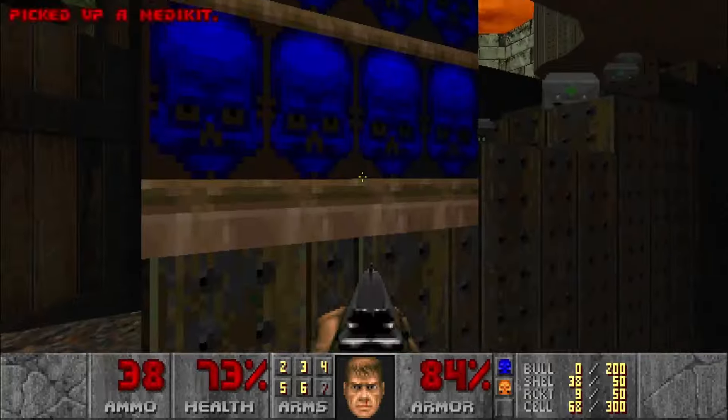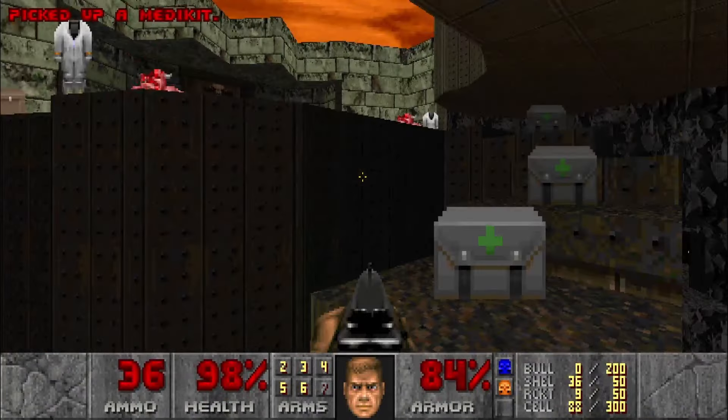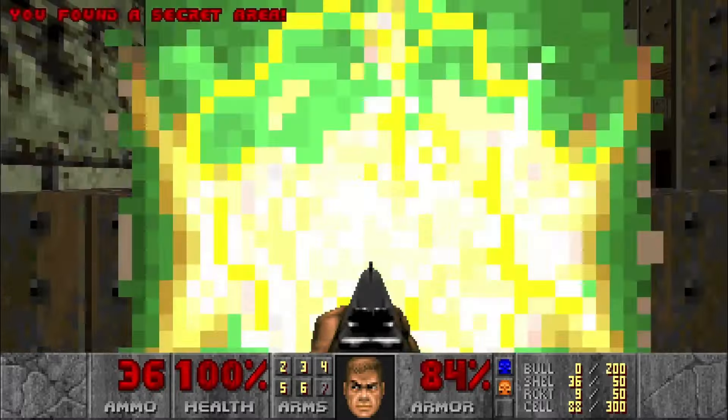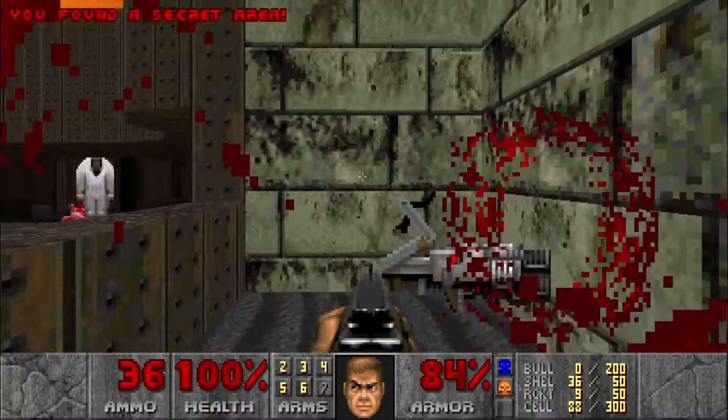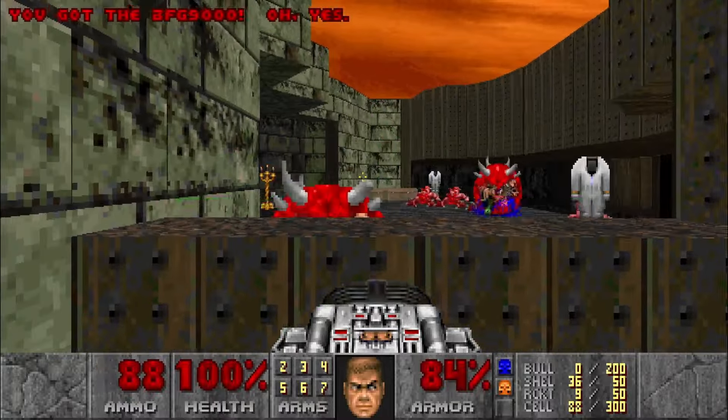Thank god for the plasma rifle. When I get to the blue column, I hear a Cyberdemon. Thankfully, I remember a trick — run up here to open this door and unleash the Cacodemons, then run back and take the teleporter to instantly kill the Cyberdemon and get a secret BFG. We'll definitely be needing that, but for now we're finally done with the hardest levels.